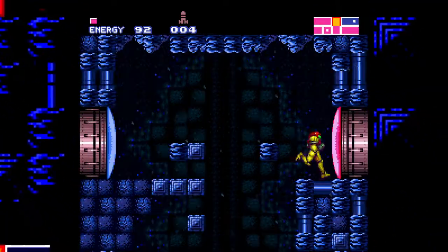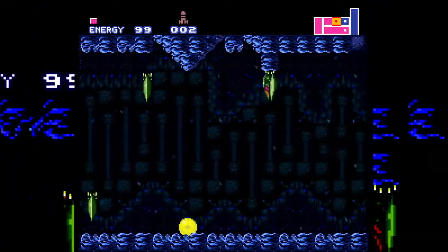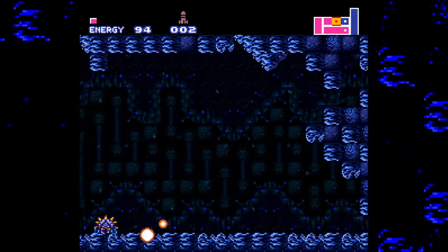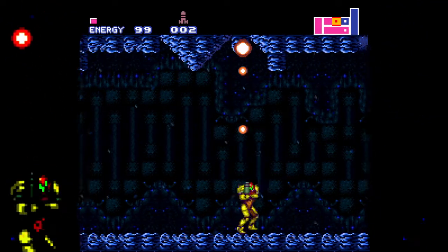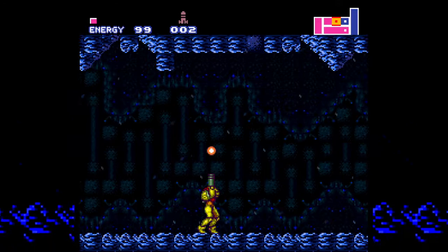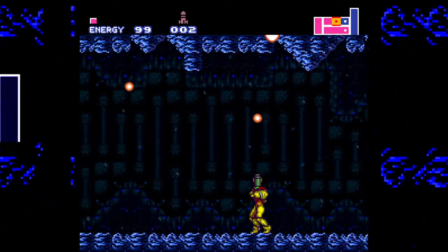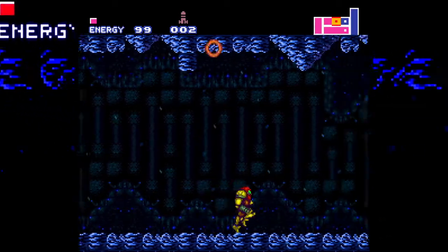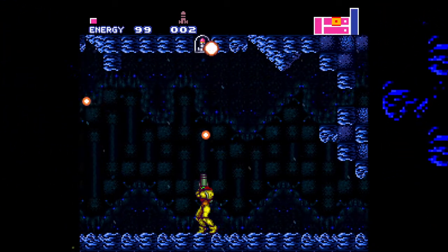Dude, backflip is the best addition to Metroid - usually you do that with a damage boost. Oh my - what? All right, let's see if something changed in this room. Oh wait, I see an item! The map shows an item down there - I'm curious!